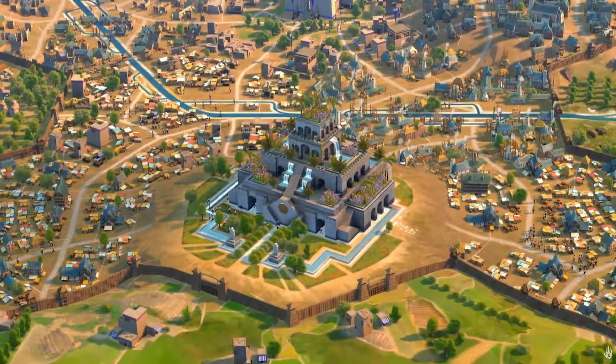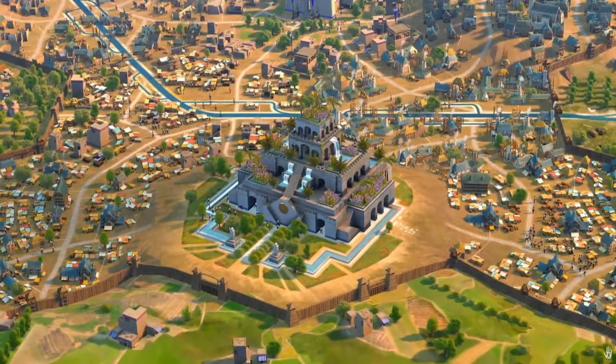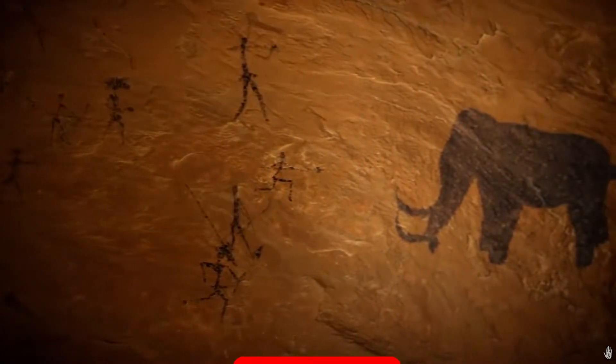The fifth and final point is that Humankind has a lot of other similarities and mechanics which overlap with Civilization 6. Although they work differently, Humankind includes features such as world wonders — including the Pyramids — natural wonders, city-states, and a religion mechanic, plus lots more. These are all things which play some role in Civilization 6 and are also included in Humankind. The core idea of having natural wonders and real-life wonders in the game does overlap between both titles, so if you enjoy this stuff in Civ 6, you'll probably be interested in trying it out in Humankind.